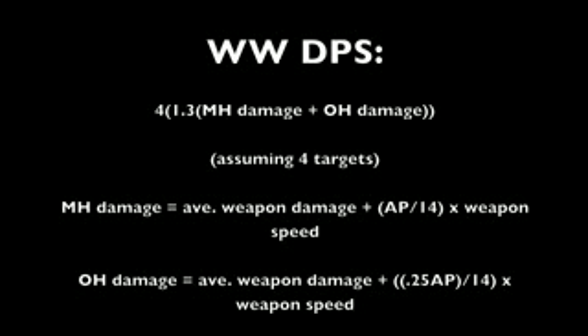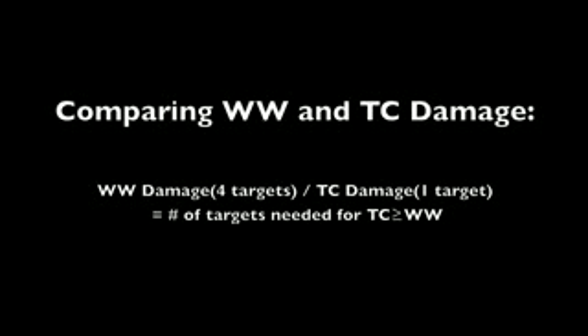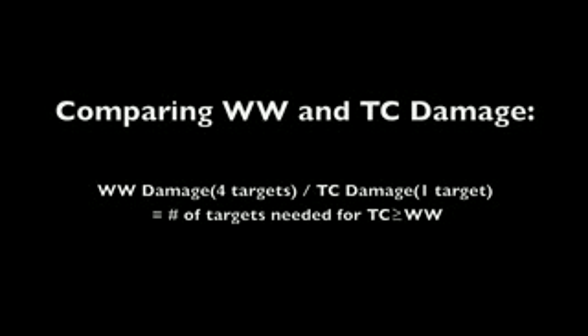For those of you who enjoy doing math, this is how you calculate your Whirlwind damage, and this is how you calculate your Thunderclap damage. This is the equation you need to use to determine the number of targets needed for Thunderclap to do more damage than Whirlwind. And this is a graph showing the number of targets needed for Thunderclap to be equal to or better than Whirlwind depending on your attack power. Basically, this graph means that Thunderclap scales better with attack power than Whirlwind, and can be a viable part of your AoE DPS if enough targets are present.